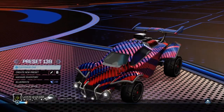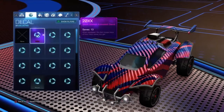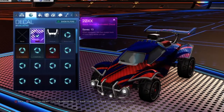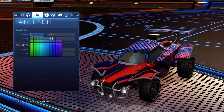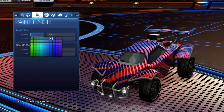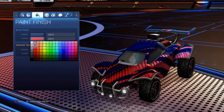First design: you can use any decal and any car you want because this is a universal decal — it's a Black Market item. I'm using the Octane here. The 20XX colors are 7-1 for blue team primary and 2-2 for blue team accent.